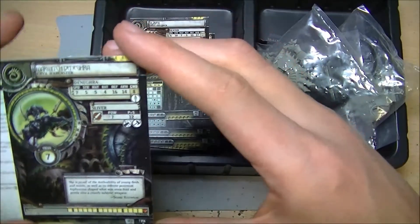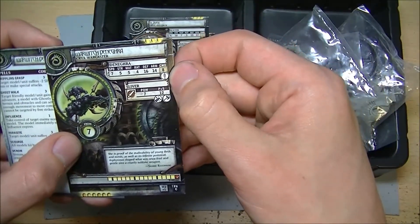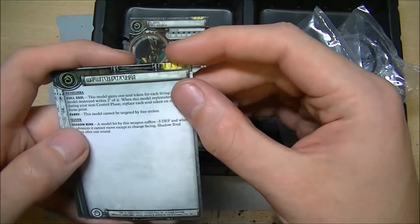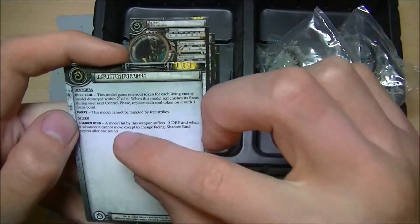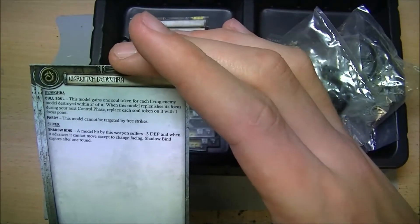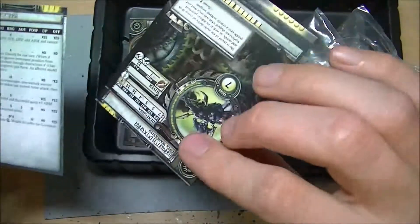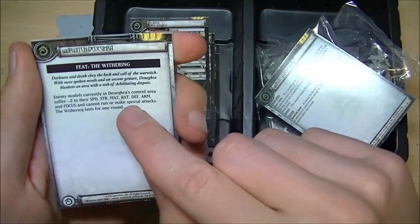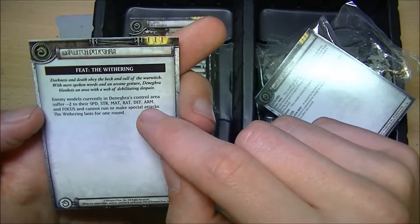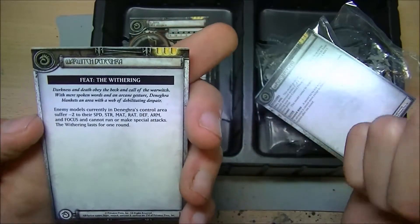At this point I believe she's still human. Fair few wounds. Seven focus. Eight inch command range. Moving over to the back - Denegra, Cool Soul: kill anything within two inches and you get the Soul from it. You cannot target Denegra with three strikes, which is pretty cool. Any model hit by her attack suffers minus three defence and cannot move except to change facing - that's Shadowbind, and it only lasts for one round. Her Feat: anything in the control area suffers minus two to their speed, strength, melee attack, ranged attack, defence, armour, and focus - minus two to their focus. And cannot run or make special attacks. This lasts for one round.